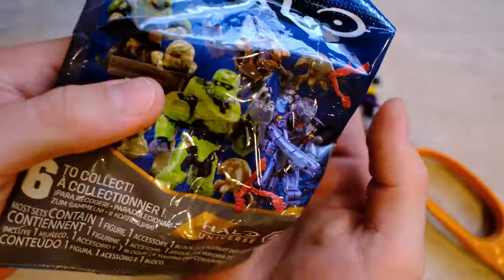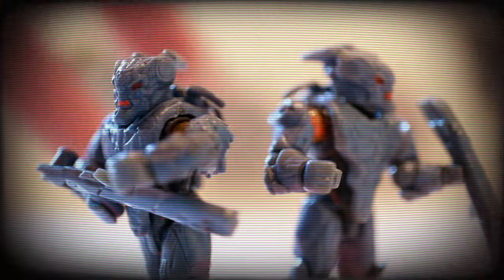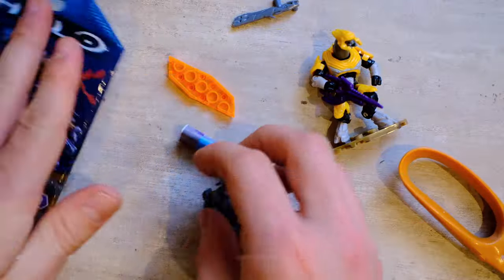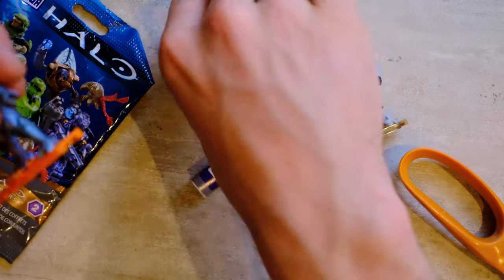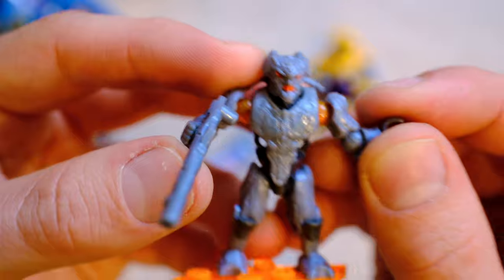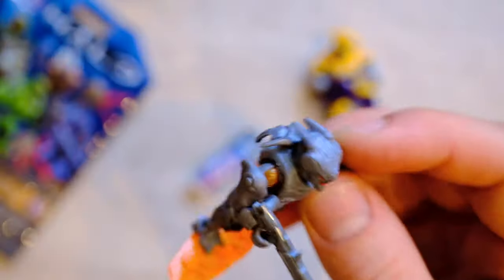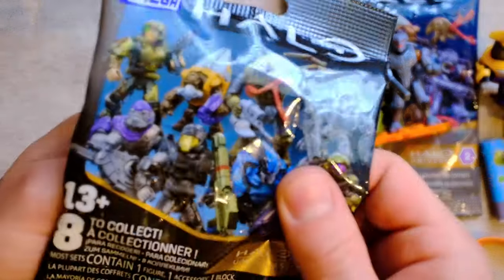Universe series two — three, two, one. I told you these weren't coded. Two Promethean soldiers — that's hilarious! That's actually kind of crazy. In the game obviously these are floating, not really attached by anything, so that's a really good effect — really smart play there.